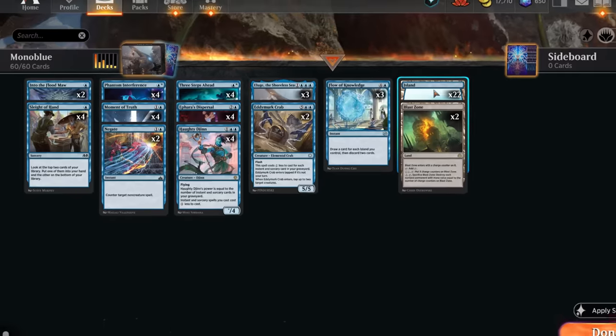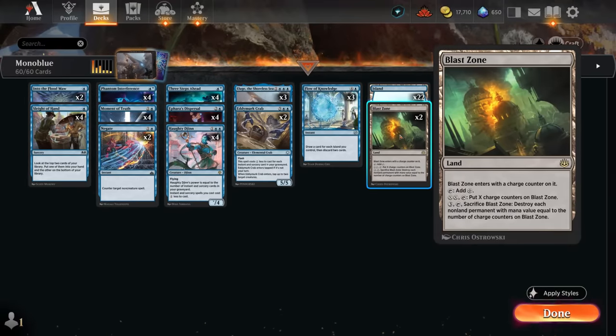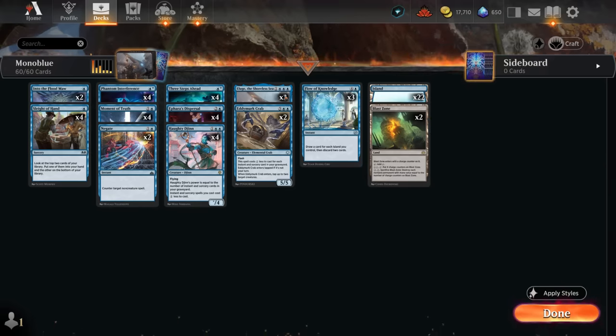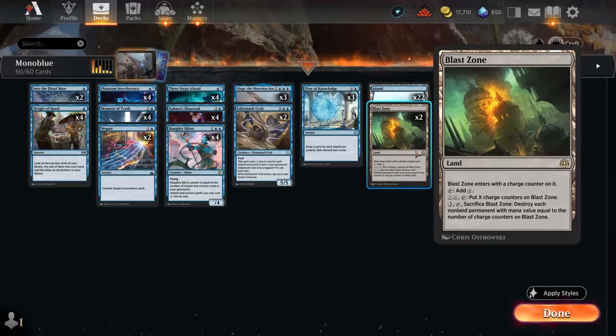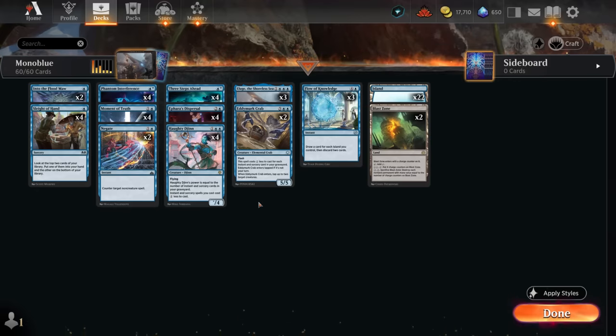To round out the deck, a few more cantrips with Sleight of Hand as something we can cast on turn one, which can also help fill the graveyard for Hodijin and/or Edimurk Crab. The mana base has 22 basic islands, and I still wanted to make room for two copies of Blast Zone, which I found to be quite valuable in the current meta game — sometimes just dealing with a bunch of one-drops, but we can also level it up to deal with more expensive artifacts and enchantments. Plus if we have Blast Zone in play and play Alliouge, we can still turn it into an island so we can draw additional cards with Flow of Knowledge. That's our deck — now let's jump into some games.